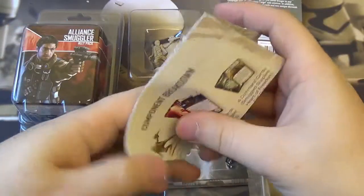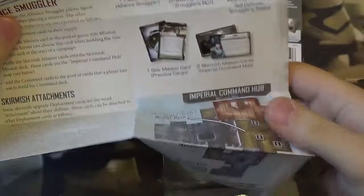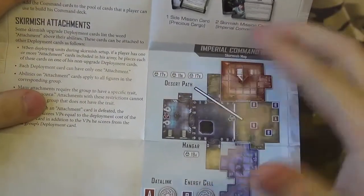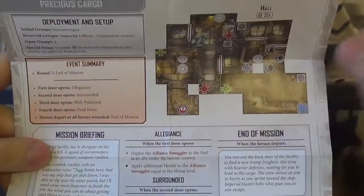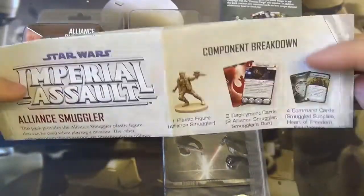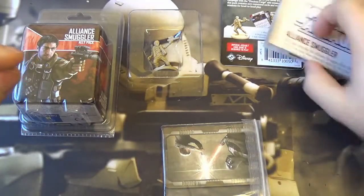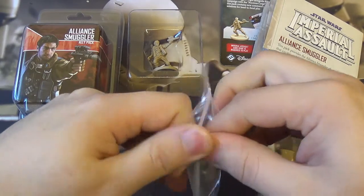Let's take a quick look at the pamphlet. It gives you a breakdown of all the components in there. It also shows you the map layout and the Imperial Hub command for the skirmish map. Skirmish attachments, and it shows you the Precious Cargo deployment and setup for that mission, plus mission briefing and so on. If you've picked one of these up, make sure you don't throw this bit away — it's very useful and important to have.